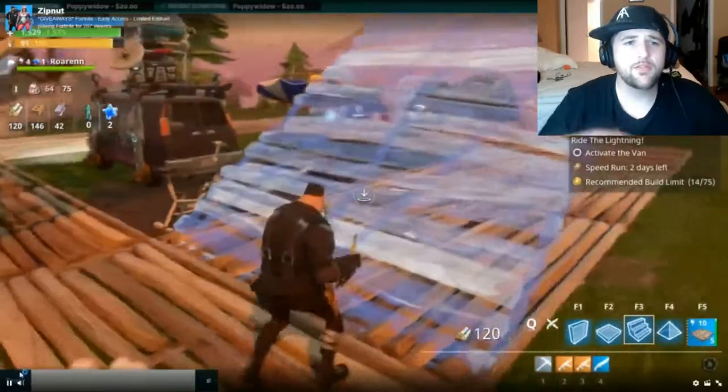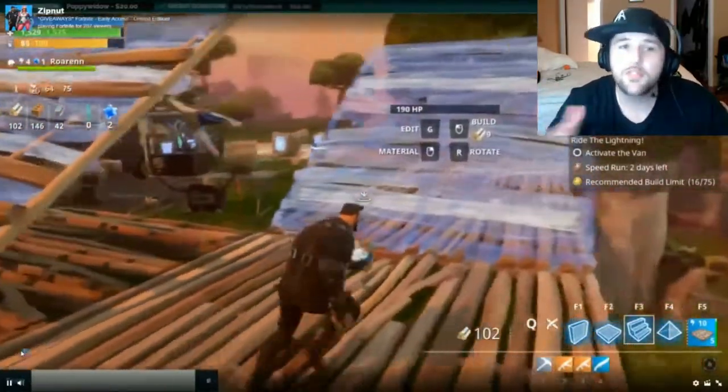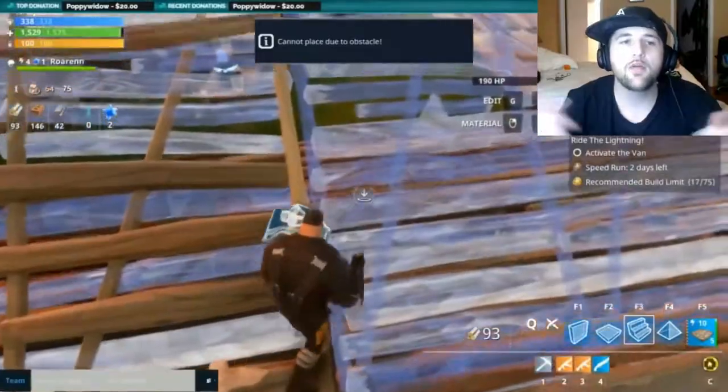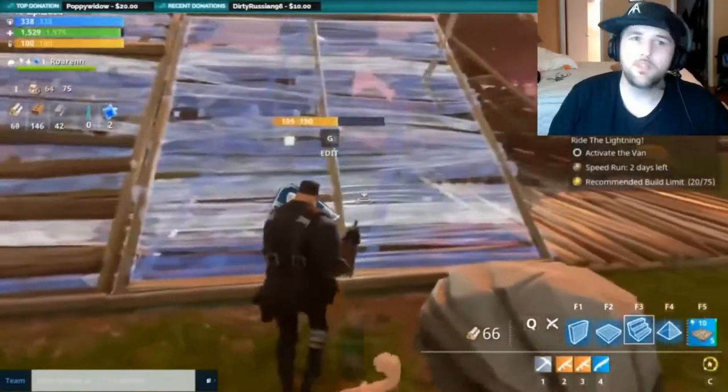He says because the surface area on top lets you jump from the left side or right side — north, south, however you want to look at it — over the objective. You can cover as much surrounding area as humanly possible. So that's just the first tip.